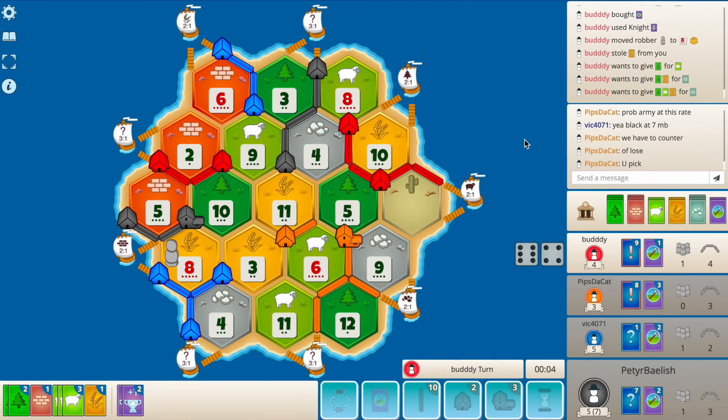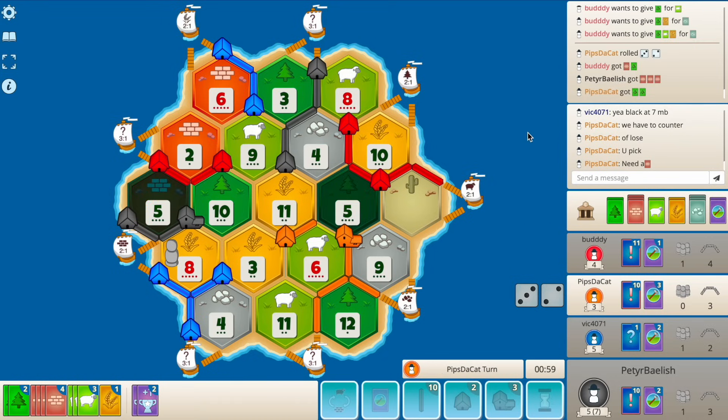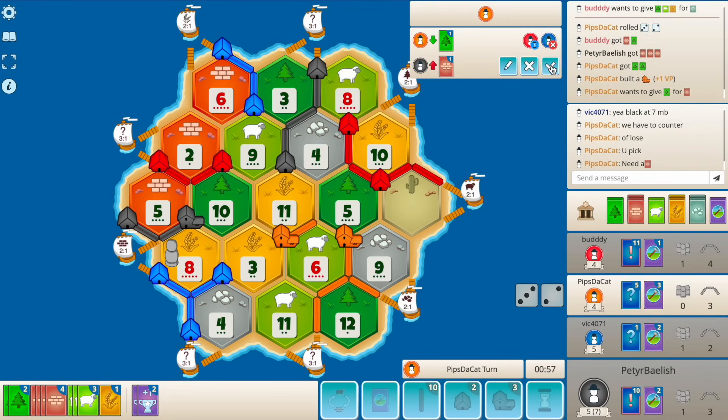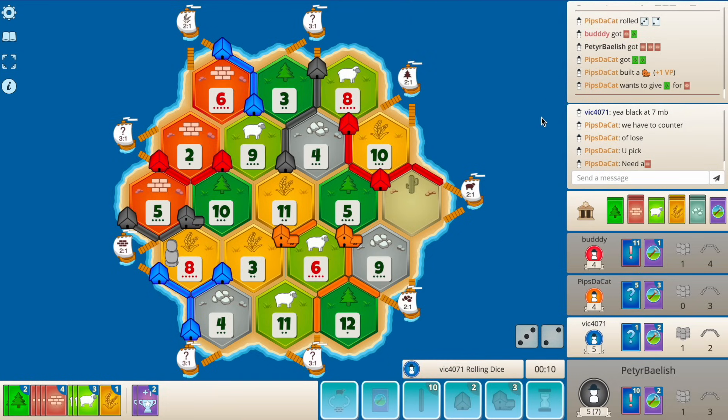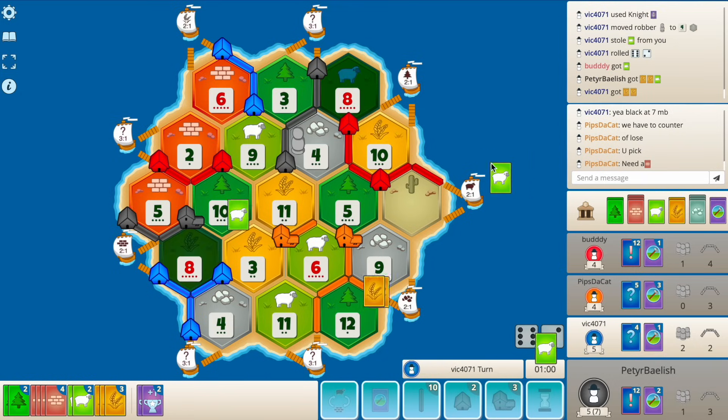Nine cards - very risky. There's the five - that's massive. If I had taken that wood trade I would have actually gotten... He builds a city. This is pretty good for me actually. Blue's going to play a knight - okay. Knight. He's definitely got a knight - hopefully we don't lose something good here. The wheat would be pretty bad. Steals a sheep - nice.